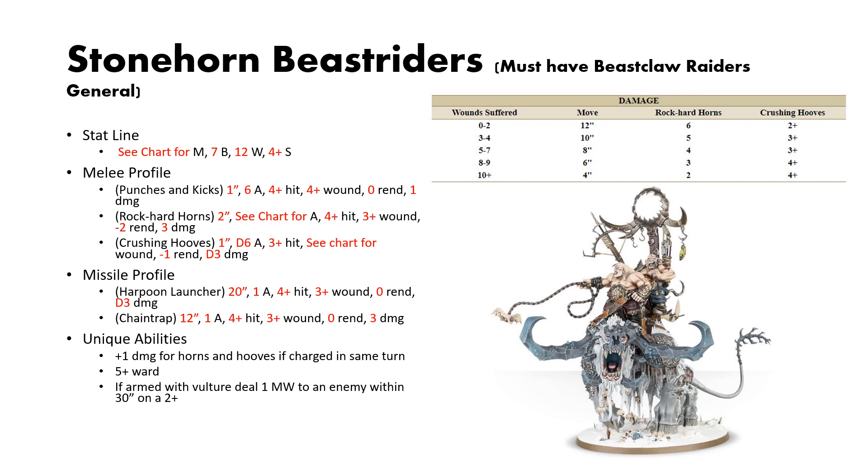It also has missile profiles: the Harpoon Launcher with 20-inch reach, 1 attack, 4s to hit, 3s to wound, no rend, D3 damage. And the Chain Trap, which is optional equipment with 12-inch reach, 1 attack, 4s to hit, 3s to wound, no rend, 3 damage. For unique abilities, you get plus 1 damage for the Horns and Hooves (the mount attacks) if you charge in the same turn. It has a native 5-plus ward, and you can arm it with a Vulture instead of the Chain Trap, which lets you pick an enemy unit within 30 inches and deal 1 mortal wound on a 2-up.